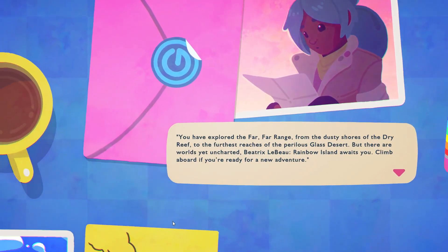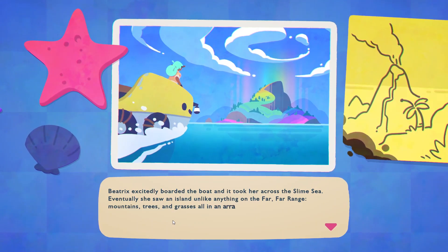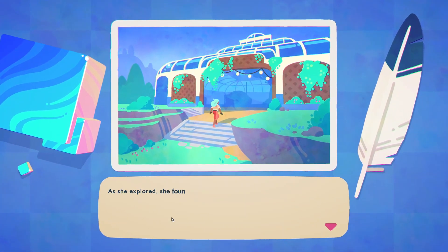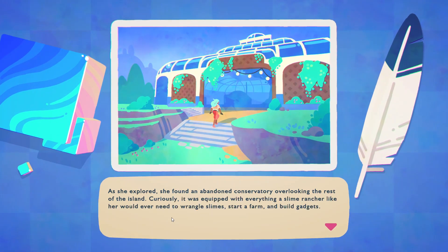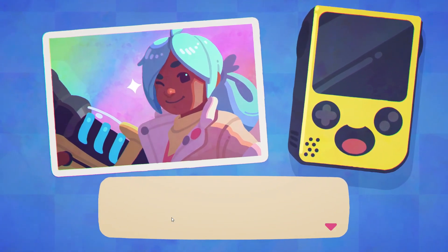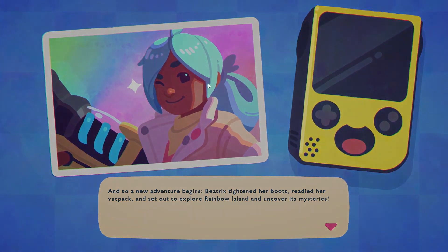The rainbow arrives and Beatrix excitedly boarded the boat and took off across the Slime Slate. Eventually she landed somewhere unlike anything in the far, far range — mountains, trees, and grasses. As she explored, she found an abandoned conservatory. Her Slate was equipped with everything she needed. And so a new adventure begins. Beatrix tightened her boots and readied her backpack to set out on Rainbow Island to uncover its mysteries.